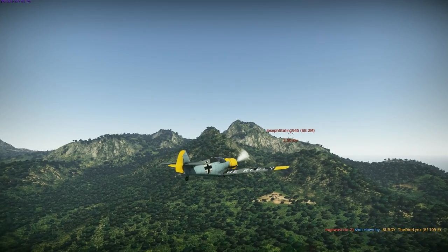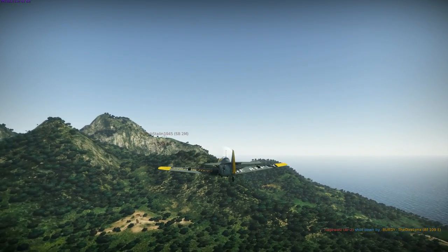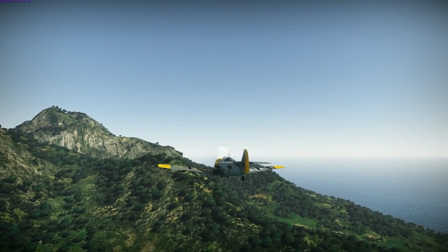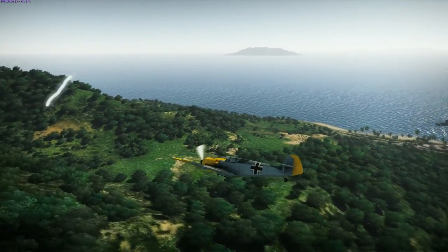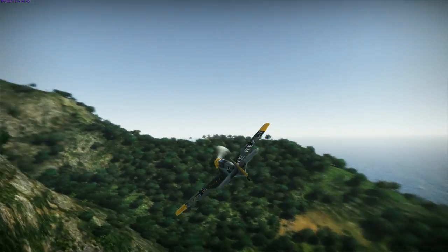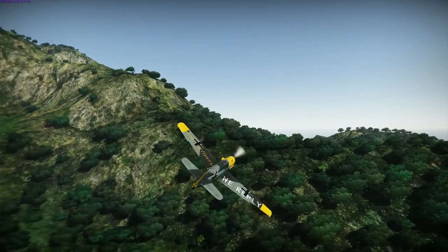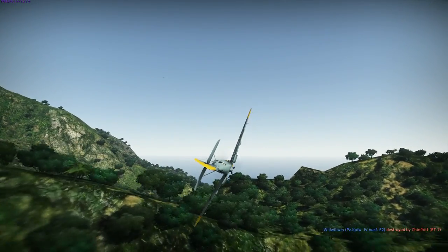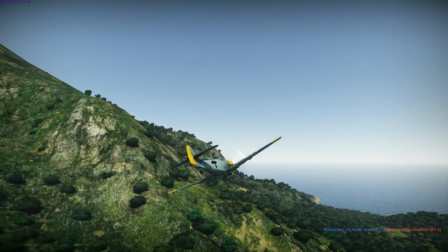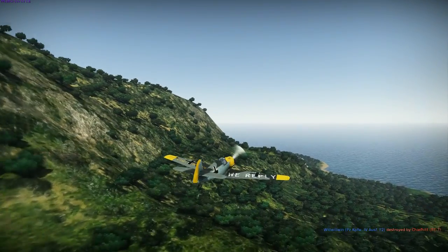Now he's going after the SB-2M. But there were only six players per team, and the enemy team were absolutely kicking arse. He's going evasive there, trying to avoid the flak. He uses a spot of terrain masking. He should be safe now — he's got some solid rock cover between himself and the AAA guns.